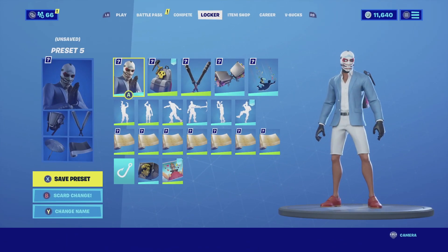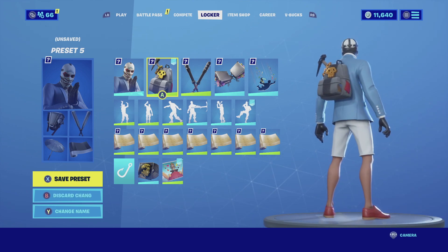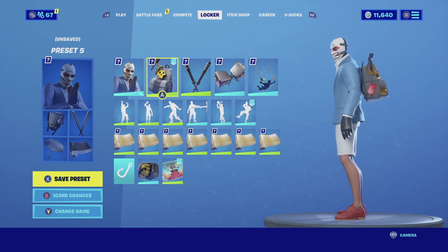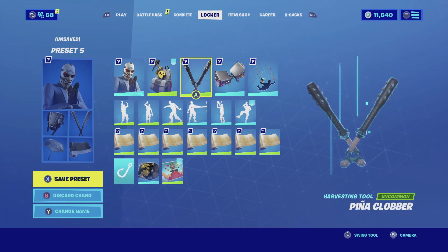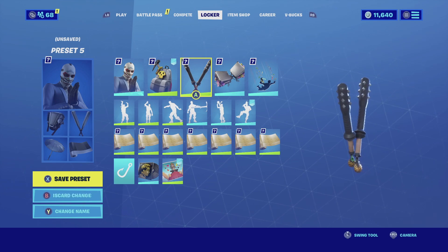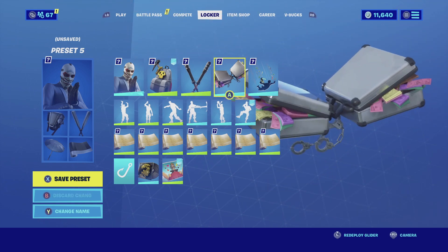For the last combination I'm pairing up Heist with the Gold Chain backpack. It's a normal gray backpack with a red patch on the side that really compliments the red shoes he does have, plus it has gold accents and a pickaxe — so it gives that robber look, very clean. For the harvesting tool I'm going with the Piña Clobber — it's a dual-wielding harvesting tool, all black with two gold pineapples at the bottom, so it complements really well with the backbling.